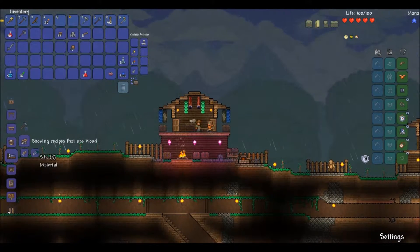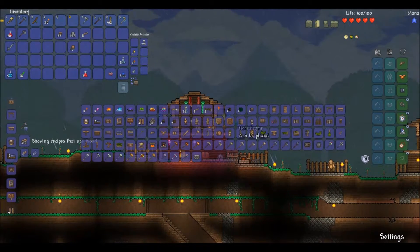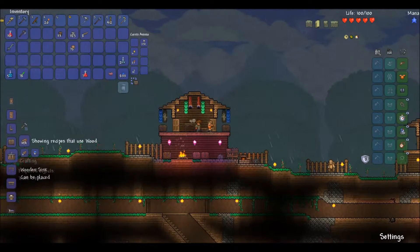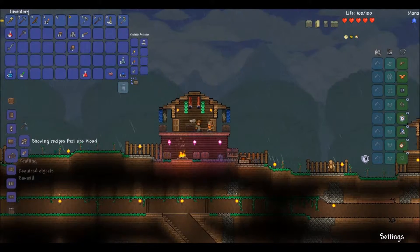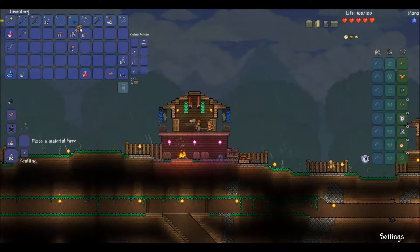Bed? Wait a minute, I need... what do I need for sink? Water bucket. Loom — that's what I wanted. Twelve wood at a sawmill. I can do that.